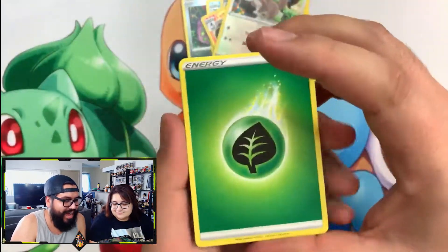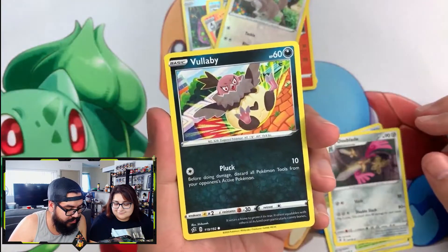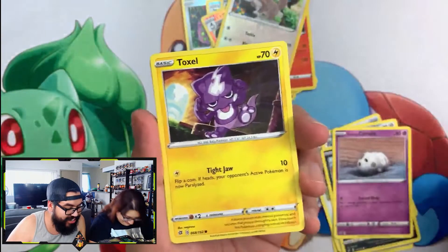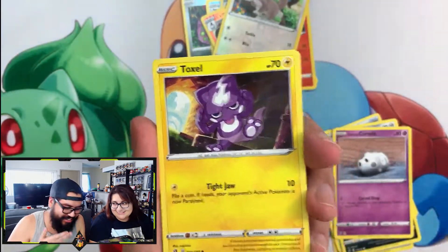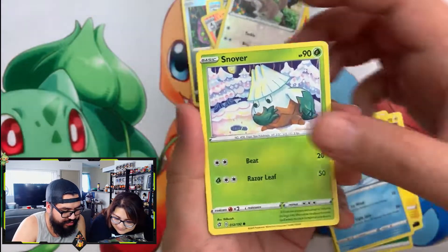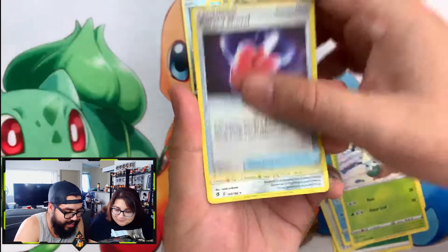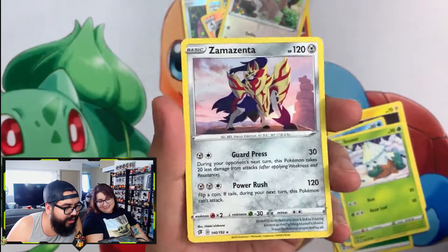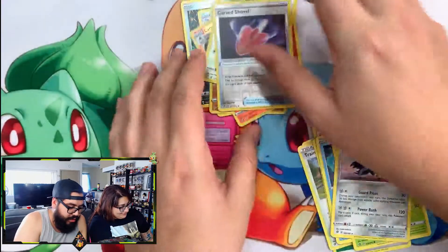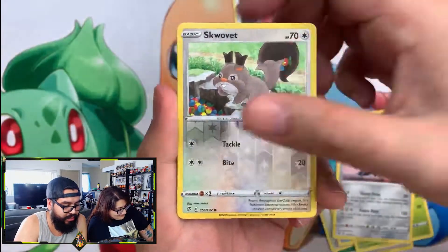Last pack of the day — energy, Full Heal, Training Court, Doom Blade, Volcarona, Corsola, Toxel. Galarian Mr. Mime, Snover, reverse holo Cursed Shovel. One more card — and a Zamazenta! Not a holo, not a reverse, but we'll take it. Doggy! That looks awesome. We'll give you a quick recap of all the reverses — that's all we got today.